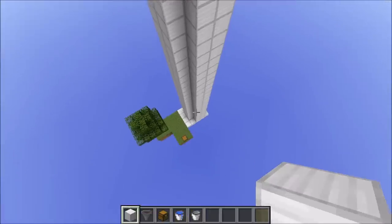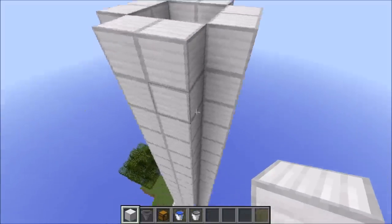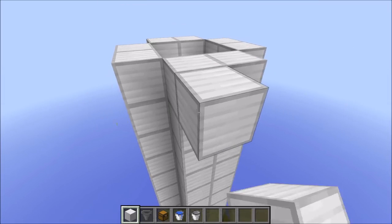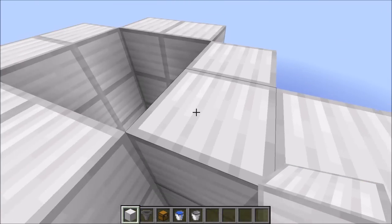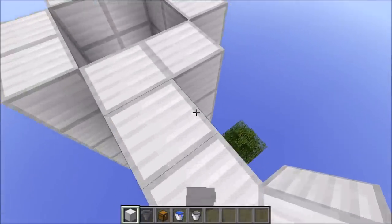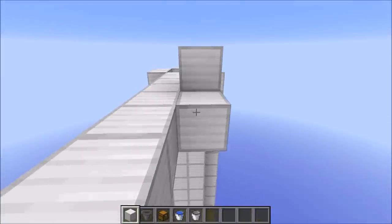Alright guys, now that we have built the tunnel drop for the mobs to drop and die, we have to build a space for the mobs to spawn. You have to count 7 blocks out, not including this block right here — if including this block, 8 blocks. And you do that on each side of the little tunnel drop system.